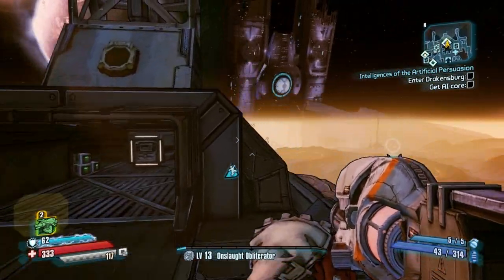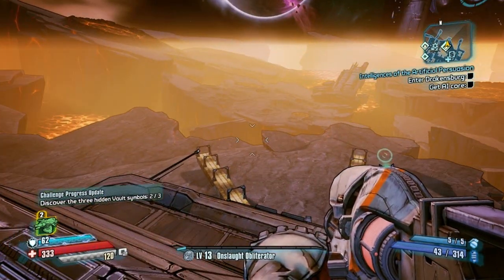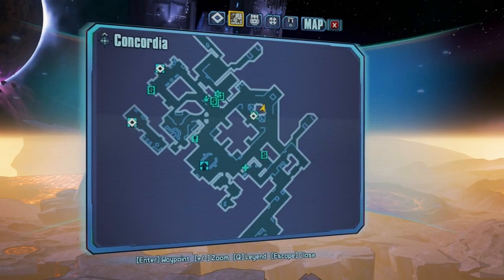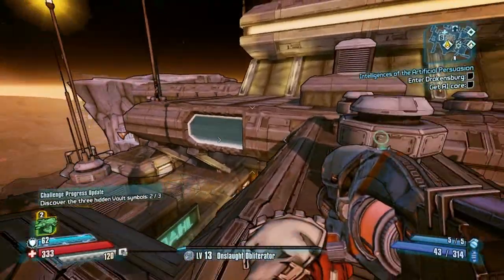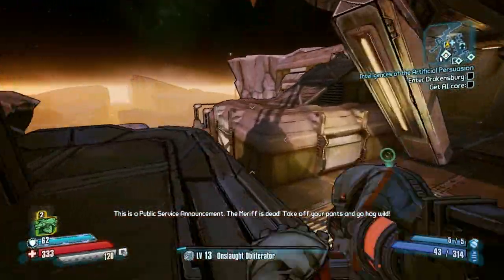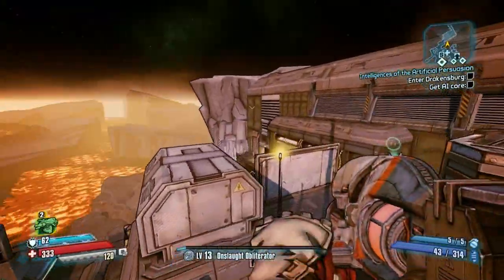Anyway, that is that — that's a real nuisance, and that might be why you're watching this video. The vault symbol, as you just saw, is on top of the mayor's office, not too hard to find. But yeah, the Clairvoyant Challenge is just a main pain. I had to create a new character. If you've already done that quest, then you're just going to have to write that challenge off, basically.